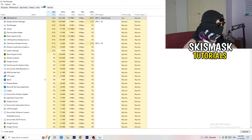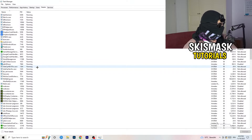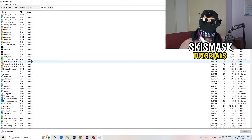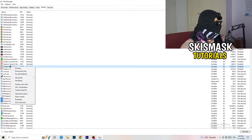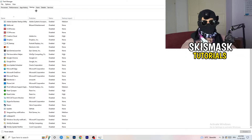Next, go to the Details tab at the top left of Task Manager. Find your game's executable, right-click it, go to Set Priority, and set it to either High or Above Normal. You need to check which one works better for your specific PC — test both and stick with whatever performs better.